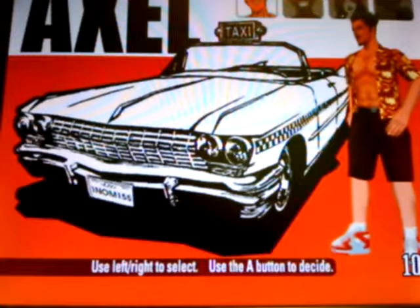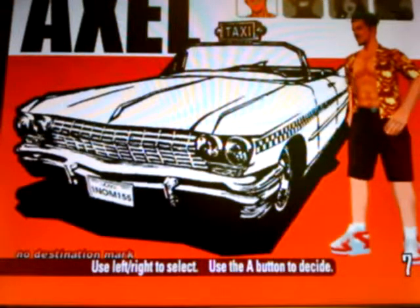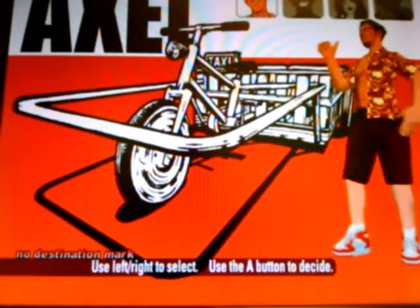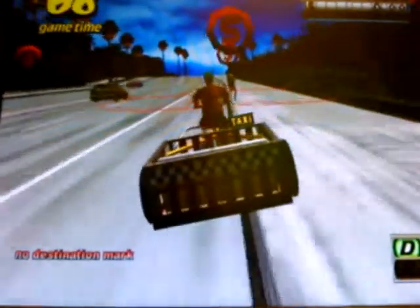If you press F5, it says no destination mark. And if you press Ctrl-Shift-F9, it changes it to a bike. So we can see here we can drive this bike along, which is pretty crazy.